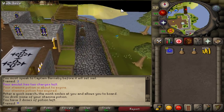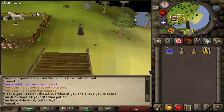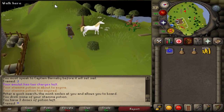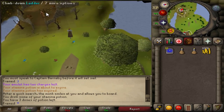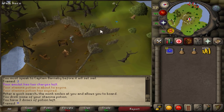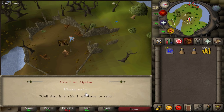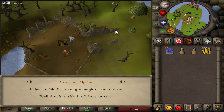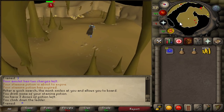If you want to escape off Entrana and people are camping the spawn when you get off, go over to this spot, climb down the ladder, scroll through the dialogue with the NPC and select the second option. Follow the path all the way back to a magic door, go through it, and you will appear in level 32 Wilderness. Not many people will be waiting there, so you should be fine — just use a glory or whatever, get to level 20 Wilderness, and then teleport out.